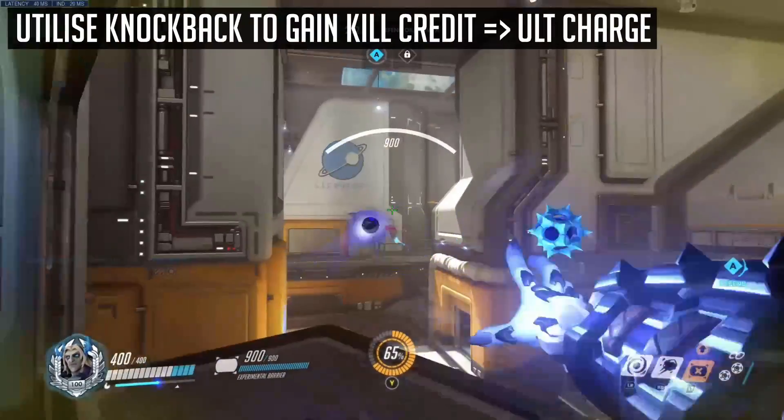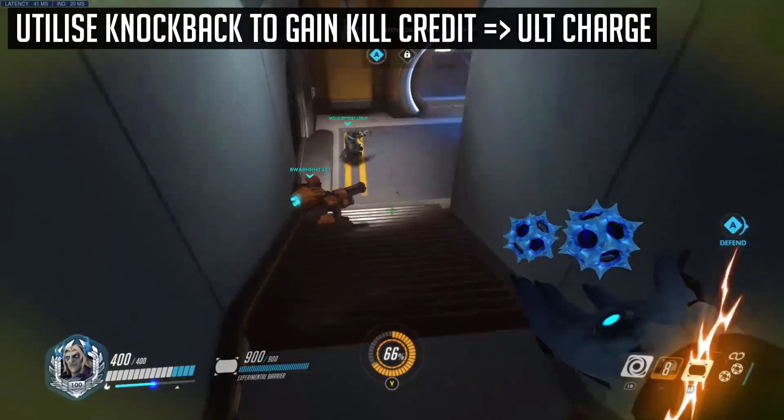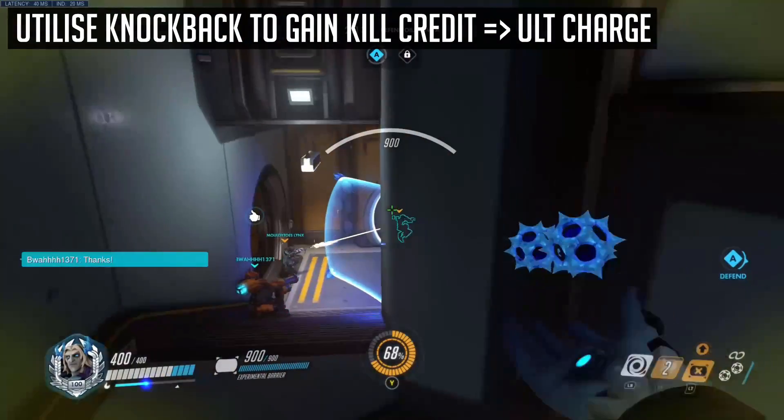For the fourth tip, you can utilize the slight knockback from Sigma's primary fire to gain kill credit for your teammates booping an enemy off the map, and to land your follow-up shots easier on more mobile targets, as they will be pulled towards the center of your primary fire slightly.